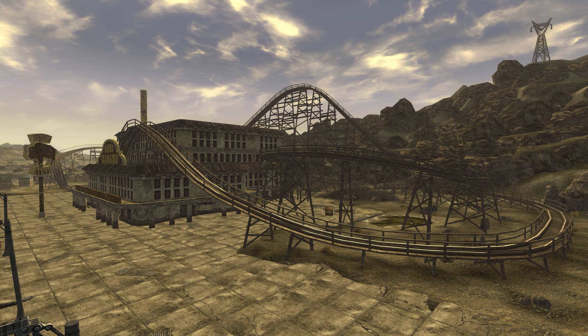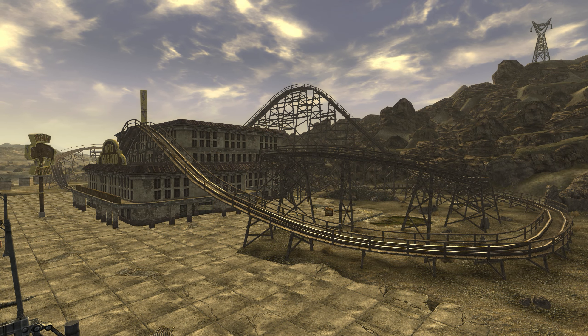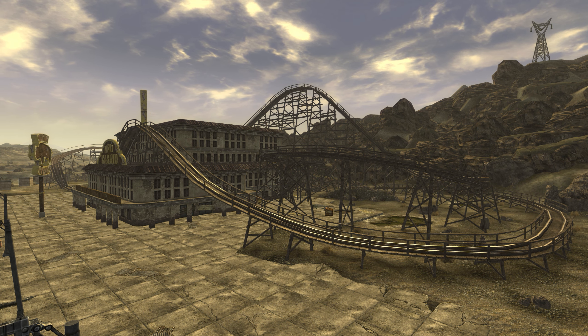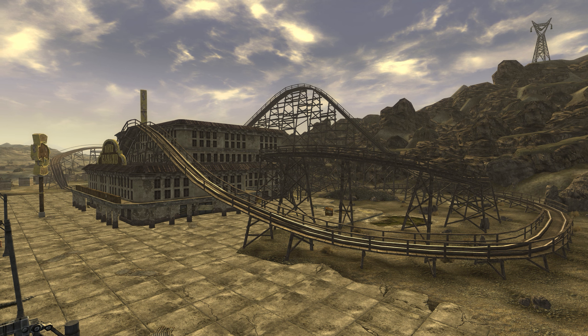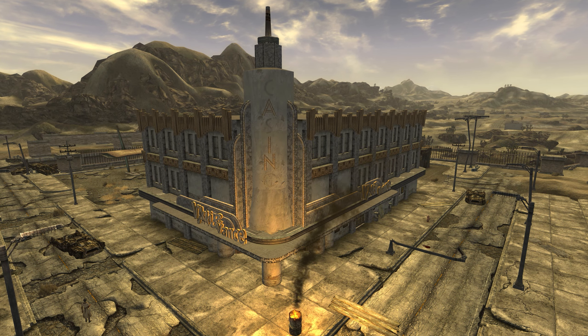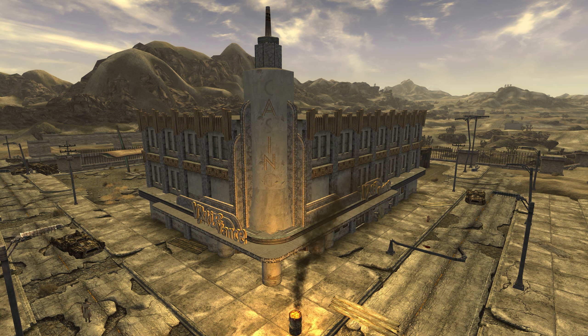The in-game Bison Steve is likely a representation of Buffalo Bill's Resort and Casino, both based on the names of the sites and the fact that they're both home to roller coasters. The Vicky and Vance is likely a representation of the Prim Valley Casino Resort, as the real site is home to the Bonnie and Clyde death car while the in-game version is home to the Vicky and Vance death car.